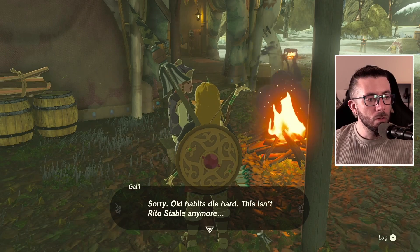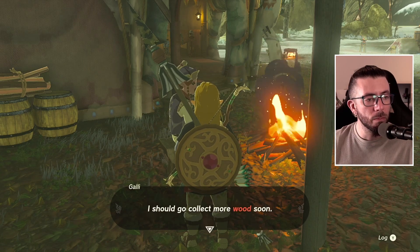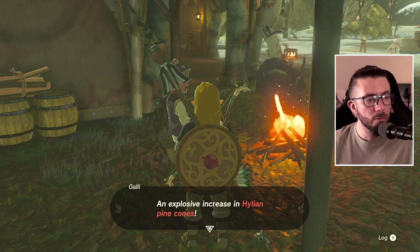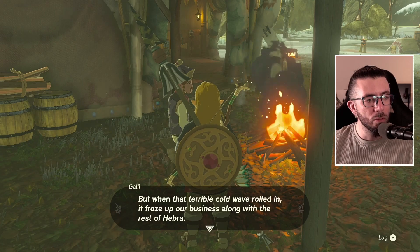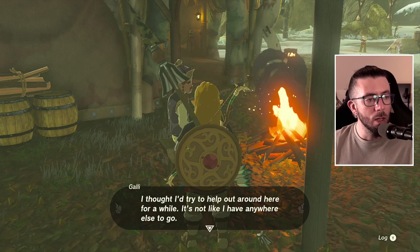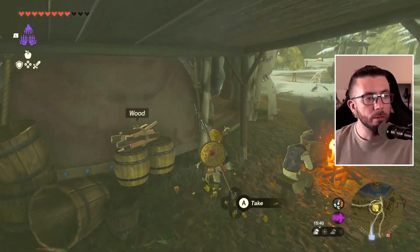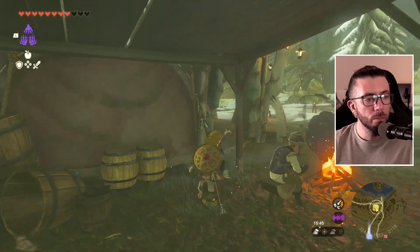Lucky Clover Gazette — old habits die hard. This isn't a retail stable anymore; they just do odd jobs around the place. If you have any gazette business, please ask someone inside. Someone mentions using a Hylian pine cone to fuel a fire and getting more than they bargained for. This place was once a stable and they were the owner, but when a terrible cold wave rolled in it froze up the business along with the rest of Hebra, which is why the stable closed down and the Lucky Clover Gazette bought it out.